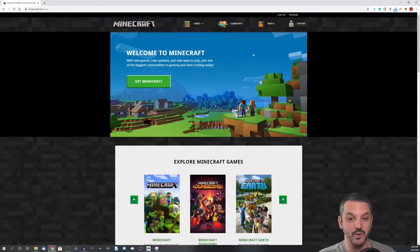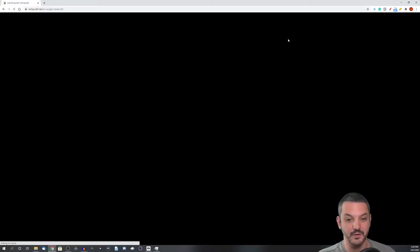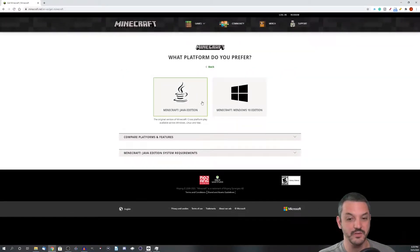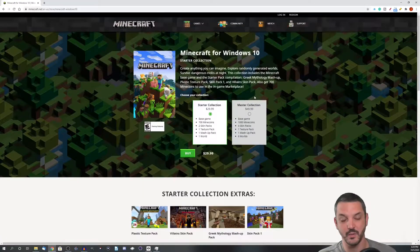We're going to go to Minecraft.net, hover over Games, click on Minecraft, and click on Get Minecraft on computers, since that's the platform we're going to use. But instead of clicking the Java edition, we're going to click on the Windows 10 edition. Go ahead and buy or download and install the Windows 10 edition, and once you get that version installed, you can proceed to the next step.